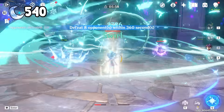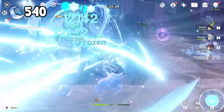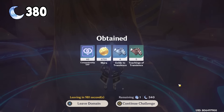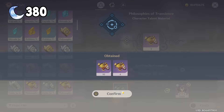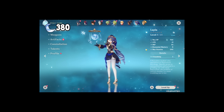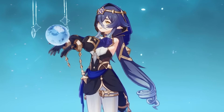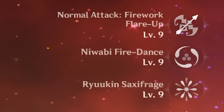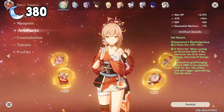After spending 5 condensed resin for talent books, we can only upgrade Yoimiya's ult to level 9. And to level up her E to level 9, we need 11 more gold books. So let's do this one last time — making 5 condensed resin and claiming the domain 4 more times. Holy cow, Layla just gave us an extra 4 books — that was a 10% chance by the way. And there you go — that beautiful 999. I'm satisfied. Now we can move on to artifact farming.